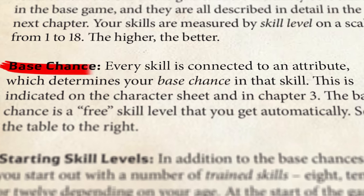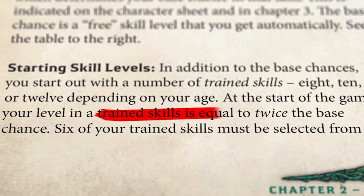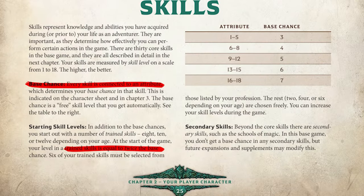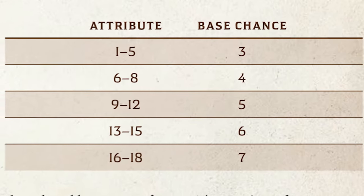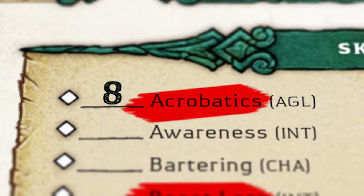The base chance of a skill is determined by the attribute level of that specific skill, and trained skills are twice the base chance. On page 25 there's a table to see what your base chance would be. For example, acrobatics: the base chance is 4 based on our agility score, and since it's a trained skill for us, it's times 2, so the total is 8.